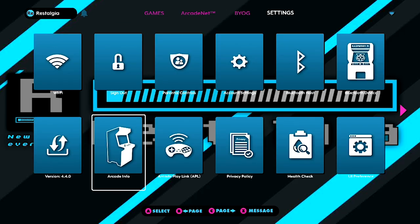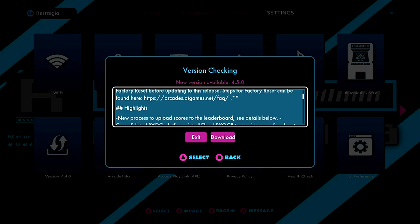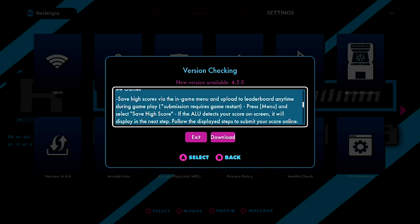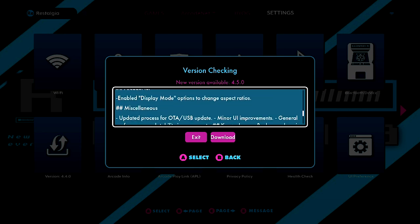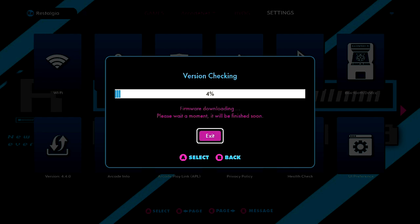Guys, it looks like we got a big firmware release for our Legends Ultimate Arcade Cabinet, and quite a few things have changed. I'm going to go through this step by step and cover all the different updates. There are going to be a few different firmware releases in succession — we've got one today, another planned for later in the week, and probably more next week. There's going to be a ton of stuff coming from AtGames in a very short period of time.